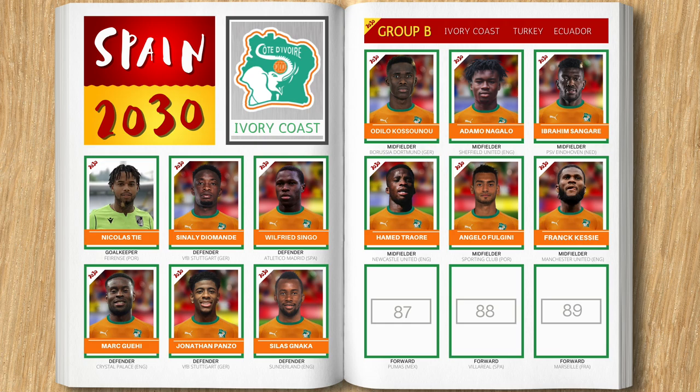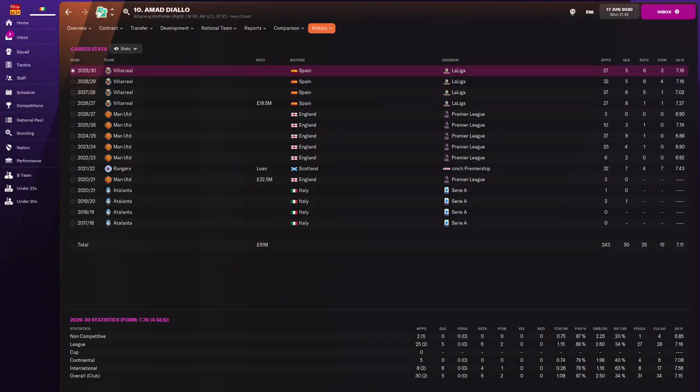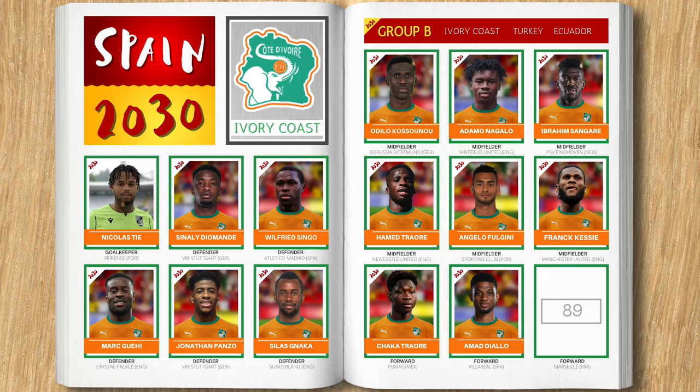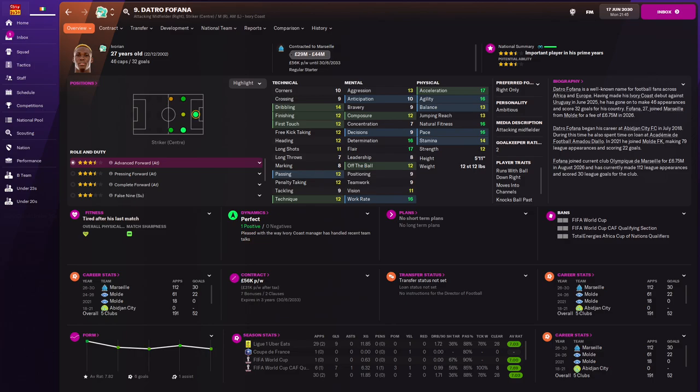Moving to our front players: our backup striker is Xhaka Traore, currently playing in Mexico. Our front two will be Ahmed Diallo, plying his trade in La Liga for Villarreal, and Datro Fafana, the Marseille hitman — the man we're relying on for goals to fire us to qualification for the knockout stages of the FIFA 2030 World Cup.